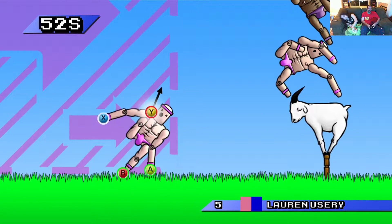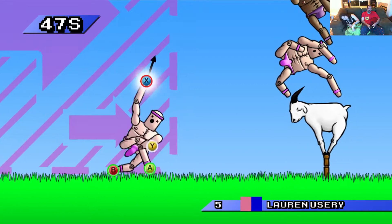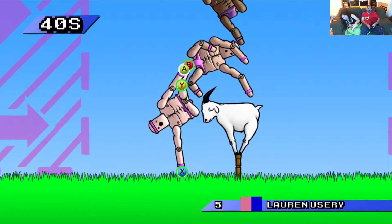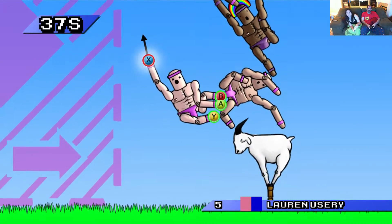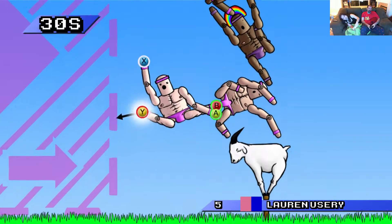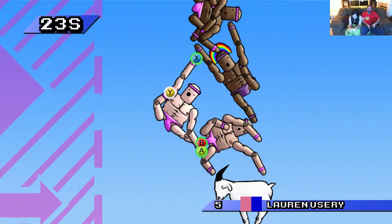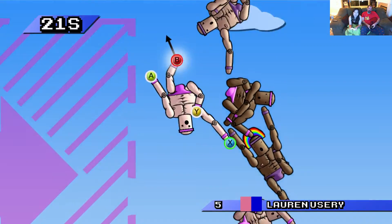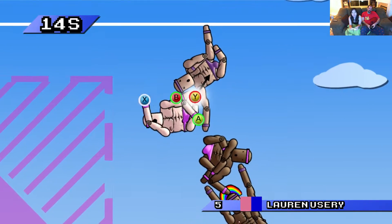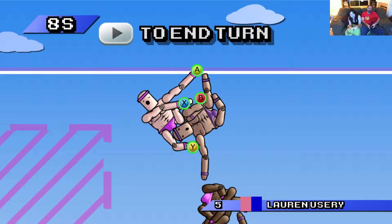Tilting the controller doesn't do anything. Push B. There you go, then push A. Now push X. Push Y, just let go of X. Swing it around, give it a push up. Push A, now push B, swing it around, push up. Now push X, push Y, push A. Swing it around. You've gotten through this phase — you can stop there or you can go higher.